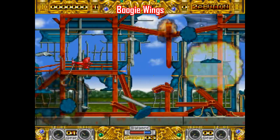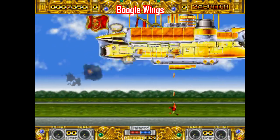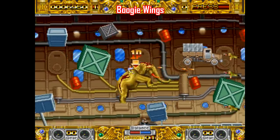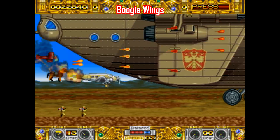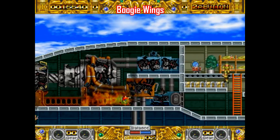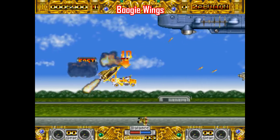Boogie Wings is a shoot-em-up run-and-gun hybrid made by Data East that's really an oddball game. It throws an endless amount of stuff at you and you have to use whatever's around to survive — whether that's a biplane with a hook you can attach stuff to, a blimp, a tank, or an elephant. This game is absolutely nuts in the best possible way. Look at this grappling hook: I'm just swinging a horse around with a dead body I can't get rid of. Sometimes your vehicle gets destroyed and you're on your own until you find a new one, and even then it's still so much fun. Boogie Wings is a really tough but completely insane playthrough.